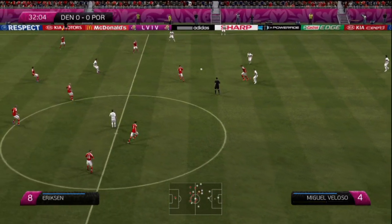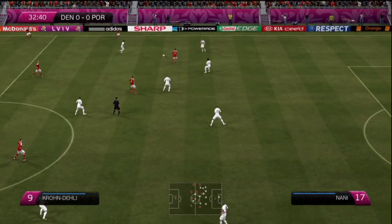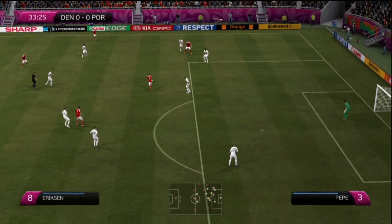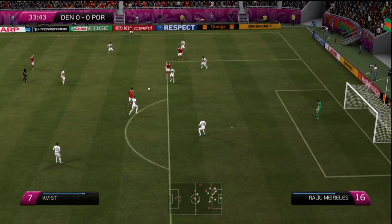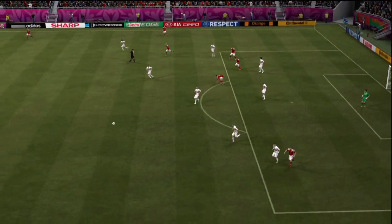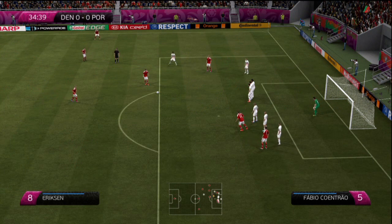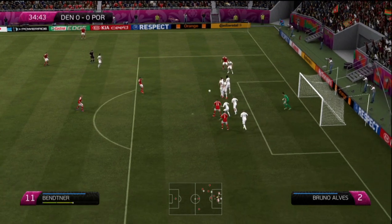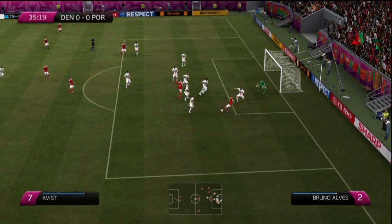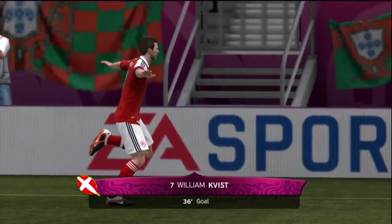Joao Pereira with the throw finds Ramirez but he couldn't win the header. Christian Eriksen picks up the loose ball, finds Niklas Bentner out wide to Krone Daly. Bentner inside to Eriksen — what can he create? He finds Kvist. That's a free kick on the edge of the area in a dangerous position, nearly a penalty right on the edge. Eriksen with the shot — it's blocked by the wall. Here's Bentner, looks out wide, there's Kvist — and William Kvist has scored on the 36th minute!